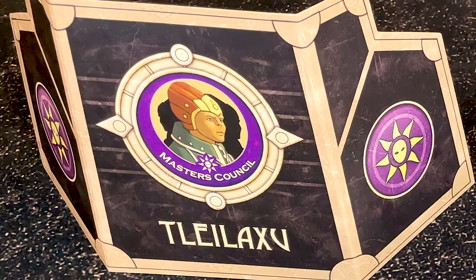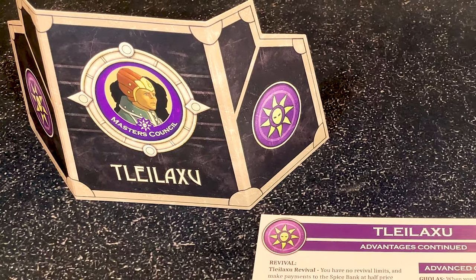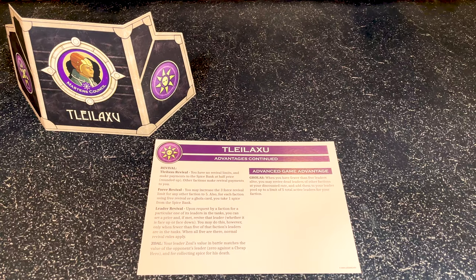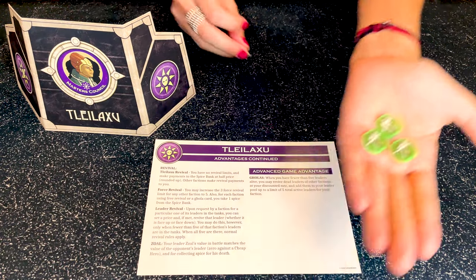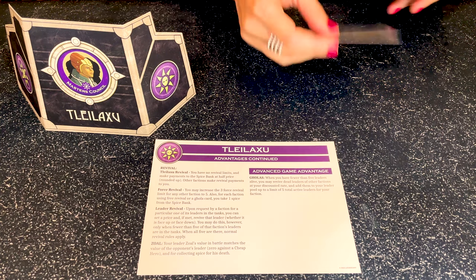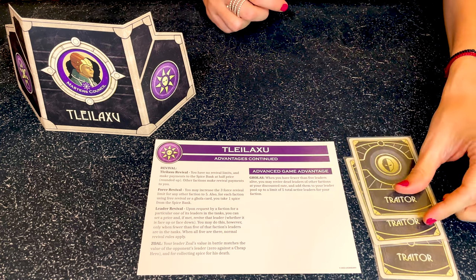The Tleilaxu are led by a small council of Tleilaxu masters. Although fanatic and xenophobic, Tleilaxu were tolerated because of their useful genetic engineering superiority. Every time a faction pays to revive forces, they collect the spice. They also gain three traitor cards at the beginning of the game and use them in a very powerful way.